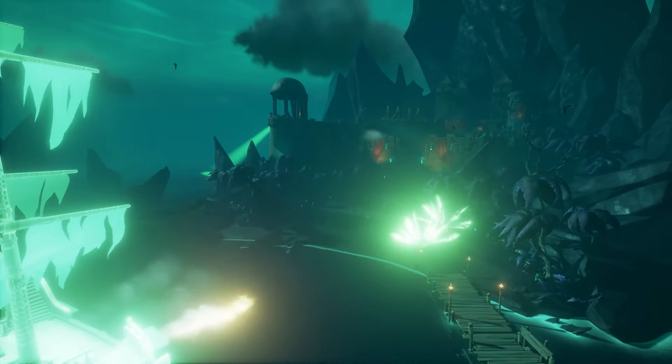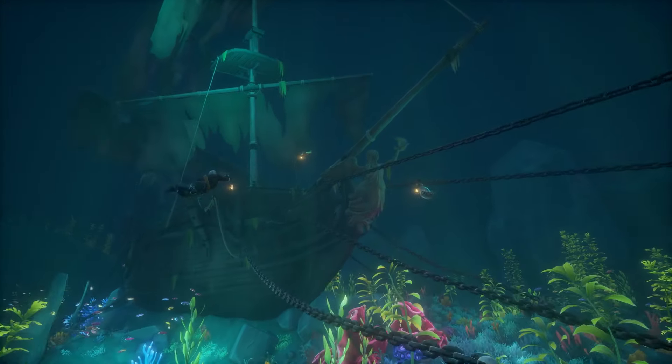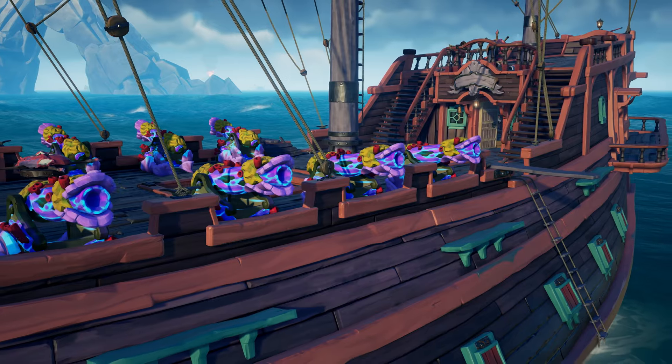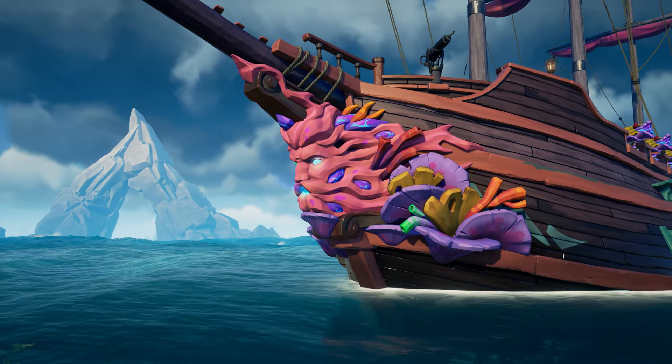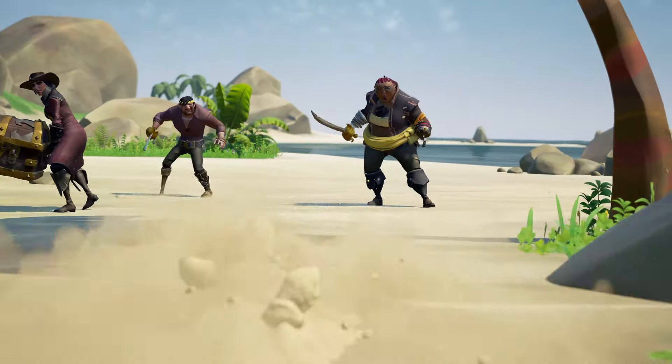For those with the courage to save the pirate's life, you'll be handsomely rewarded with achievements, commendations, and cosmetics including the Sunken Sorrow ship parts and the Cursed Captain Hat and sails.